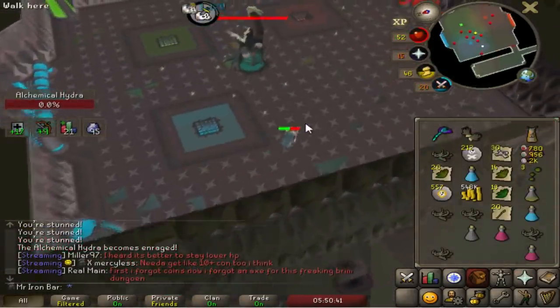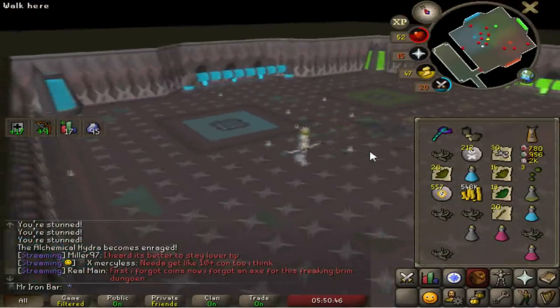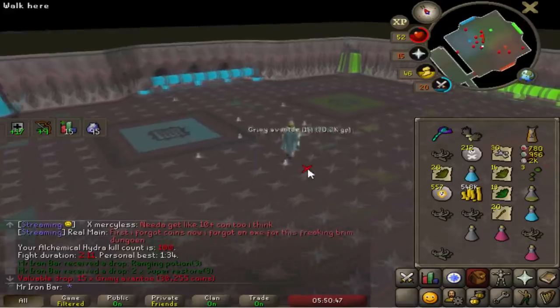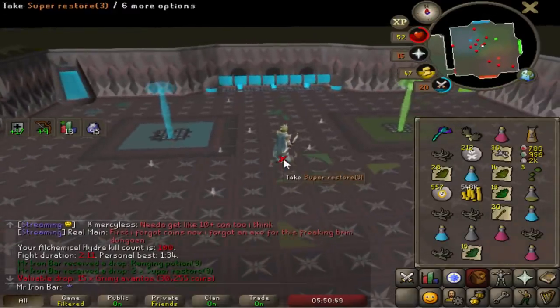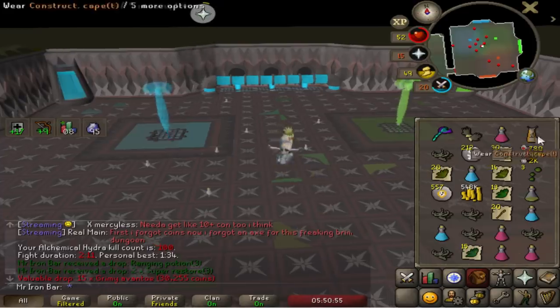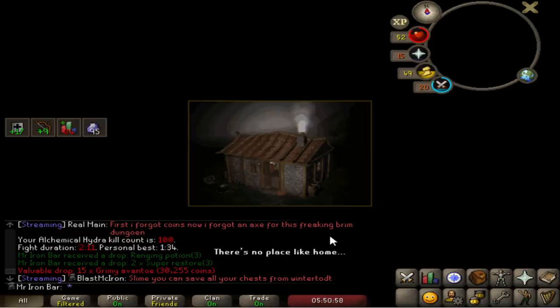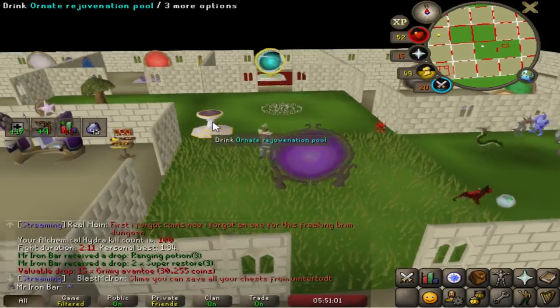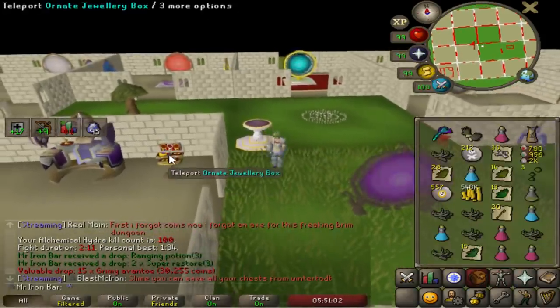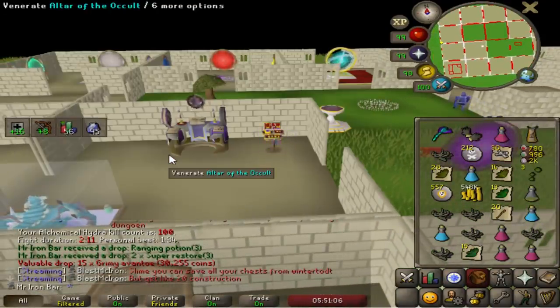This is going to be the 100th kill of Hydra, all done in one day of release. I am kind of tired — this boss is really click intensive with all the prayer lowering and switching. But it's still a pretty fun boss. We've got a lot more to do thanks to the Slaughter Bracelet — that 30% increase from the 170 task is just nice.